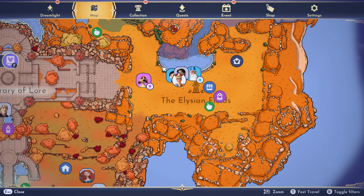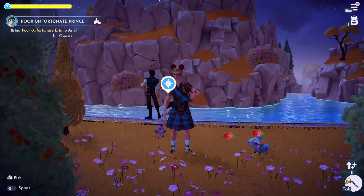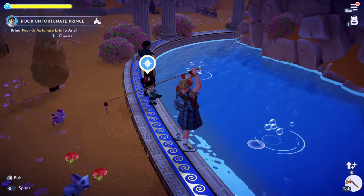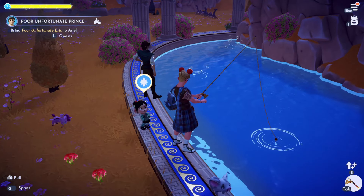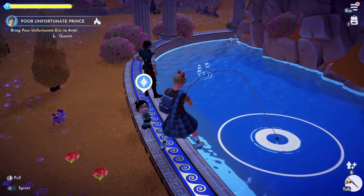Now I often say in my fishing guides that you should get the fishing bait upgrade for your fishing rod, but you do not want to do that for hippocampuses. The reason being, we get hippocampuses from white fishing pools like this, and if you have the fishing bait on, it will actually turn them orange — and you don't want to do this.